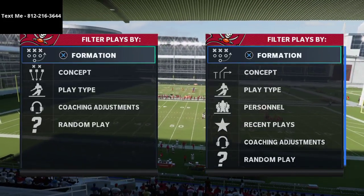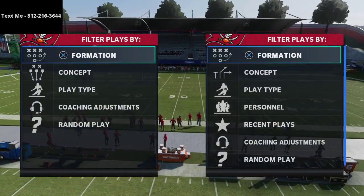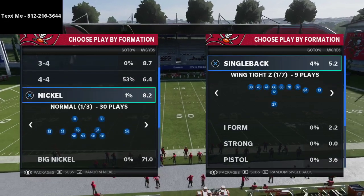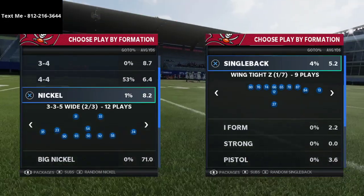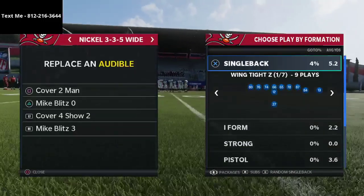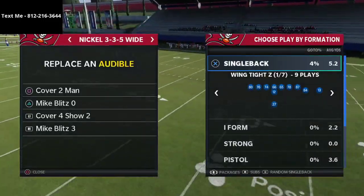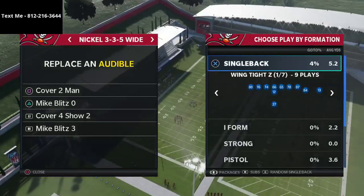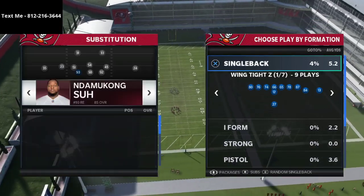Today we're diving into match defense — specifically a type of match defense you can run out of the 3-3-5 Wide formation. We're going to talk about two plays: first the Cover 4 Show 2, and then the Mike Blitz 3. The Cover 4 Show 2 is a hidden gem in the 3-3-5 Wide defense.